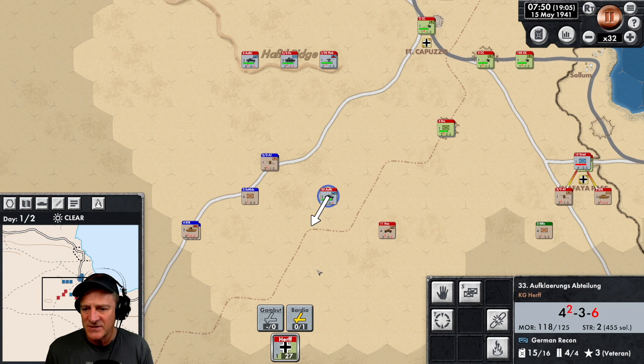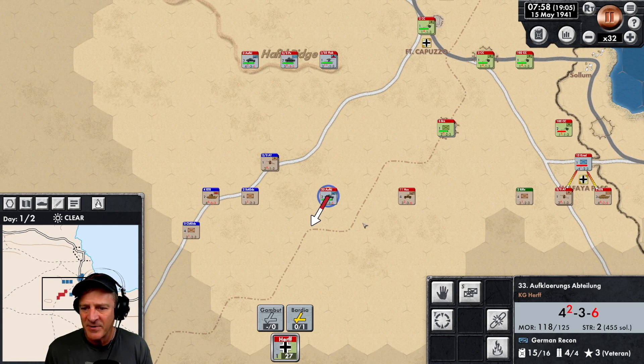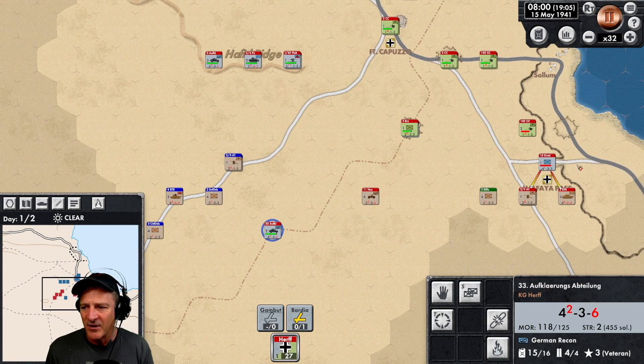Now we've got some stuff going on. These armored cars — the Hussars — are chasing us all over the place. A lot of forces coming down this road. Halfaya Pass is going to fall now. I'd like to have this armored car cut away, because I think there's going to be some artillery coming up, and if we can catch that artillery without protection, that would be a big help.